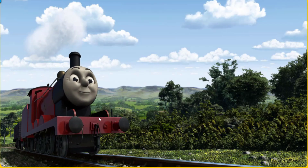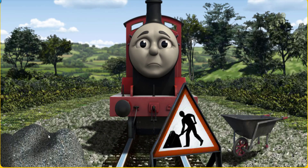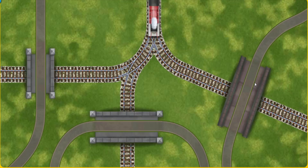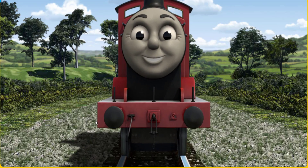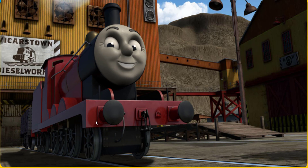James went through the countryside. Suddenly James had to stop because of track repairs — he needed to go a different way. Find the track that goes under the shortest bridge. Full steam ahead. James puffed proudly into the diesel works. With your help, he was a really useful engine.